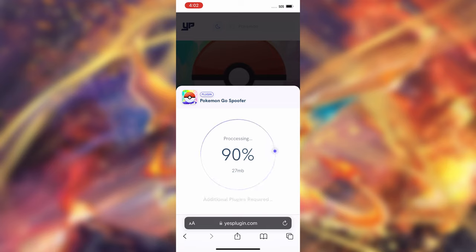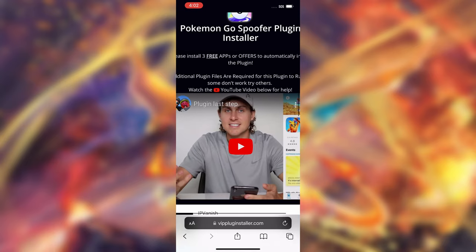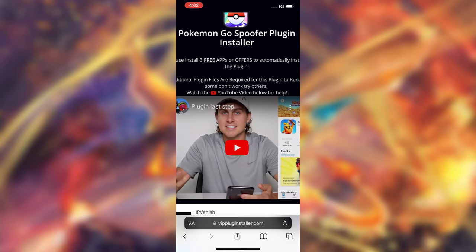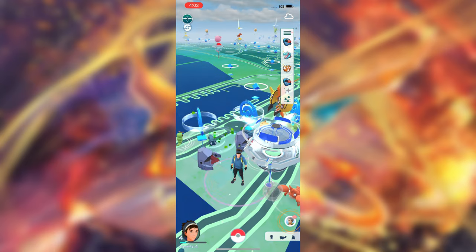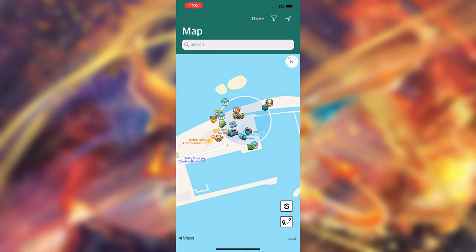I'm going to show you that on the next page — it is super easy and completely free. As you guys can see, it says 'additional plugins required.' Wait for this to hit 100% and it should take you to the additional plugin file installer page. It's going to say: Pokemon Go spoofer installer — please get three additional plugin files to install the plugin. Additional plugin files are required for this plugin to run. If some don't work, try others. There's also a YouTube video called 'plugin last step' — go ahead and watch that if you need any help. Once you get the additional plugin files and load back into Pokemon Go, you should now have all these new features: map, teleport, everything on Pokemon Go.